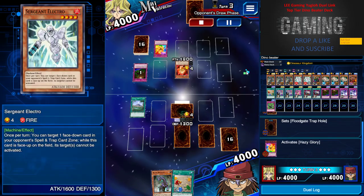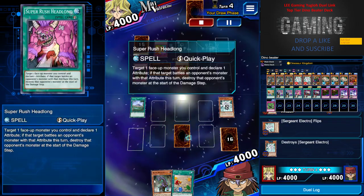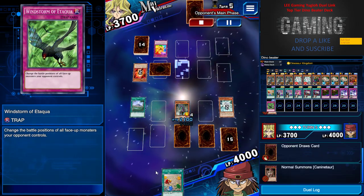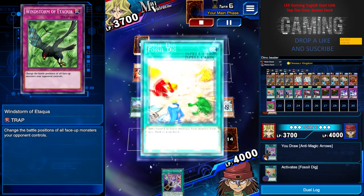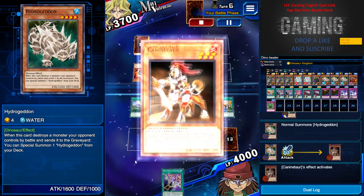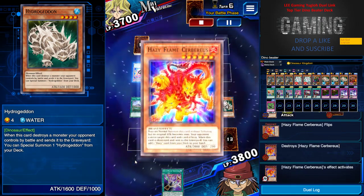He front-gated me, no biggie. I front-gated again — he's going back and forth, he attacked me. It's okay, I've got Super Rush, I've got Windstorm, I attacked him and he went face-down. I tried to summon but I didn't dare to attack because the life points would be the same. I summoned my Hydrogeddon to attack. He destroyed one, and I lost that one. No doubt about it — that's one mistake for you guys to learn from.